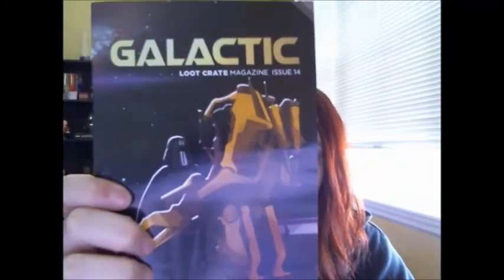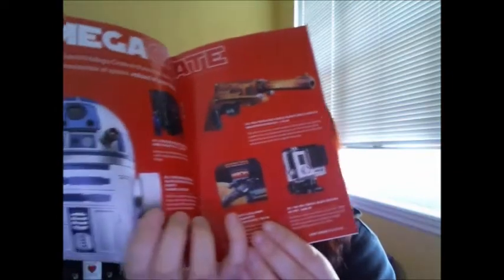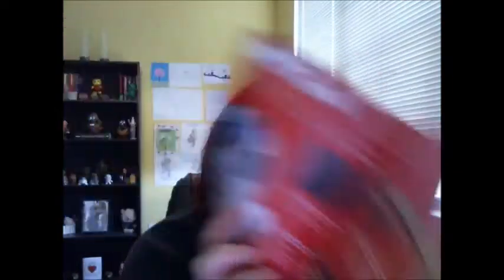And then the book for Galactic, which is last month's Loot Crate. It shows you, if you look inside, information about the mega crate — one person gets a mega crate, and I'll go ahead and show you what was in the mega crate last month, because we did not get a mega crate. That is flipping awesome. There are also other special crates that go out to a few people, but that is cool.